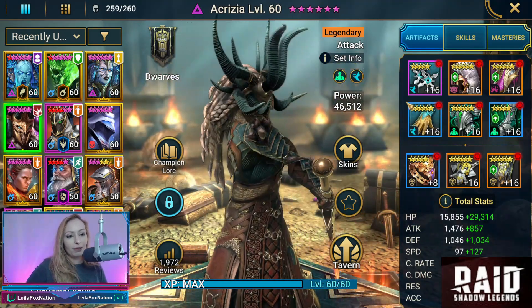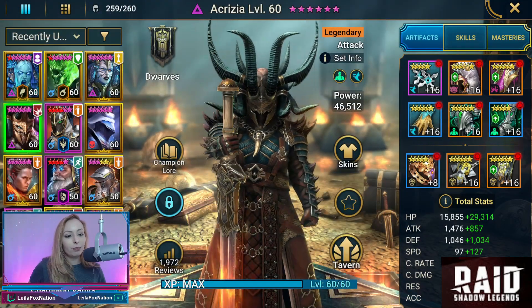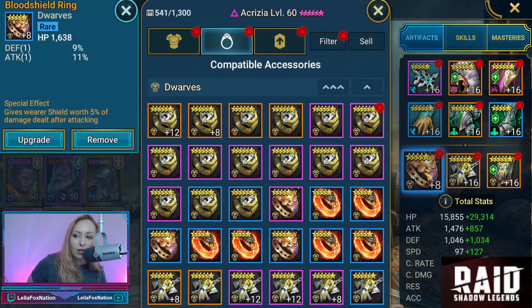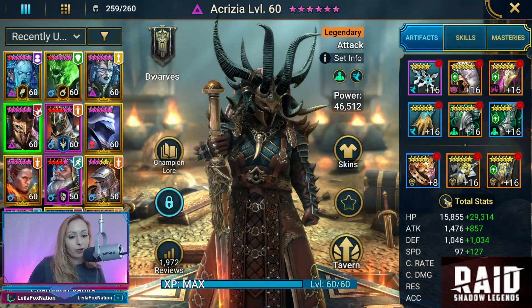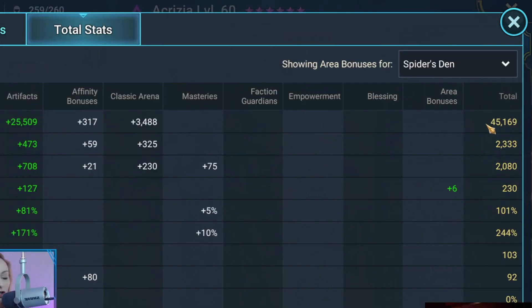So what you're going to see is that she has a speed set, and she also has a resilience set and some broken pieces. We do have one specialty ring — looks like a blood shield ring. So let's check out her stats. For Spider's Den, we're going to see she has about 45,000 HP, 2,300 on the attack, and 2,000 on the defense.